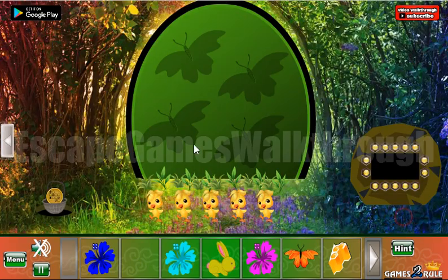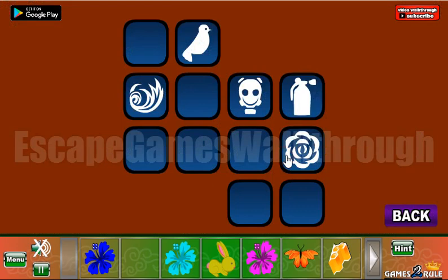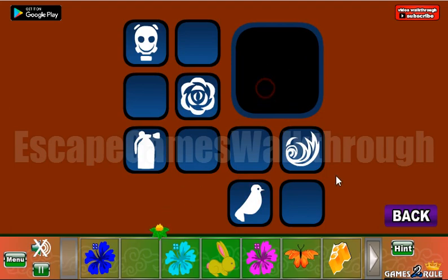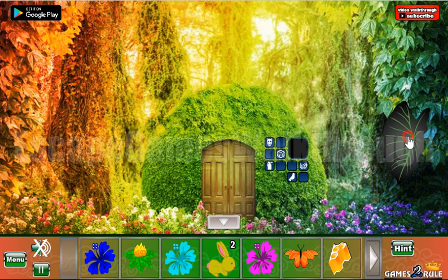Here we can see a pattern of different shapes and icons, and we need to use this pattern. We can put them as we need, and we've got another flower. Now we have a green flower and a rabbit.